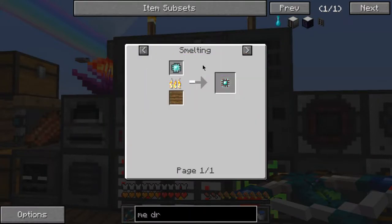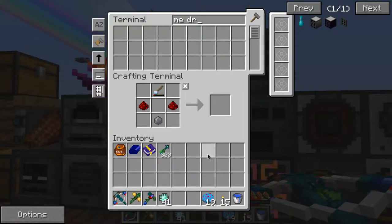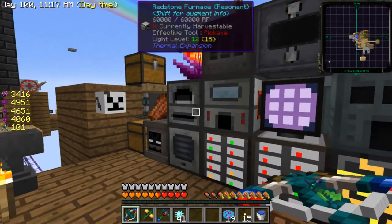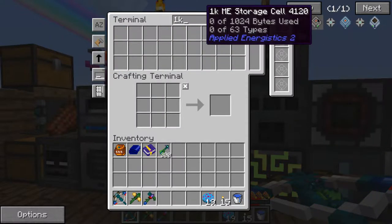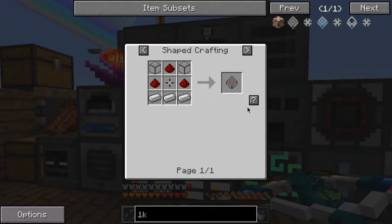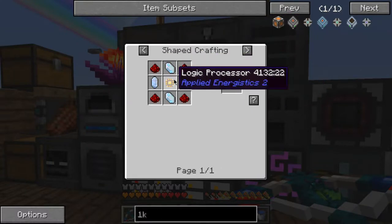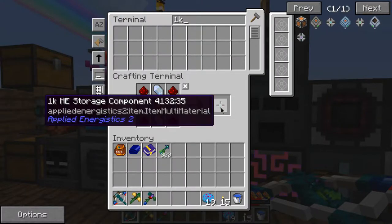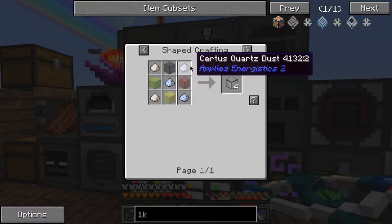I'm gonna make a whole bunch of these actually. Yeah, let's make four or so. What else do I need? Storage devices - 1k. I'm sticking with 1k right now, even though I should probably start doing 4k, because I'm really lazy. I need a whole bunch of these as well. I do have enough logic processors. I need quartz glass and I need glass.